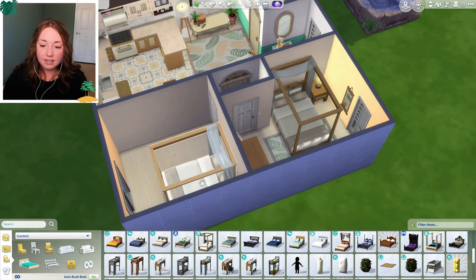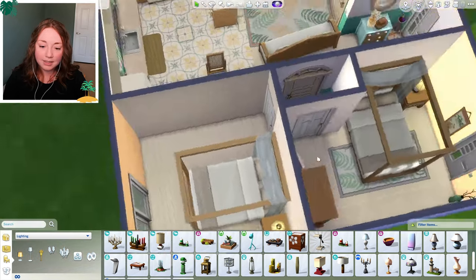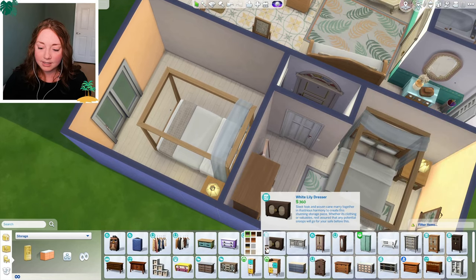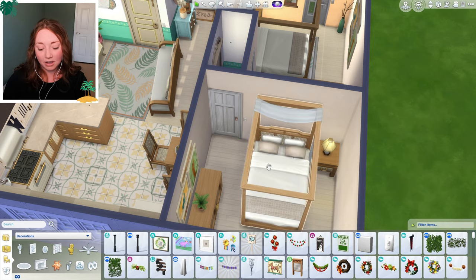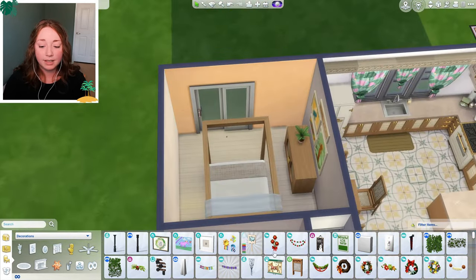Let's add another of the same bed in here. Do we even have enough room for a wardrobe? I feel like yeah, we do. Maybe we could do one of the shorter ones just to change it up a little bit. It's going to kind of look like a hotel, honestly, but it's a rental lot — it's supposed to be plain until your renters move in. It's not supposed to have a lot of personality right off the bat. That's what I'm going to tell myself anyway.